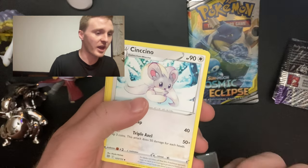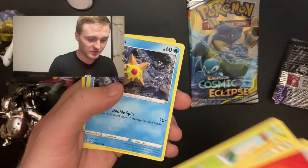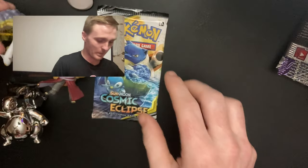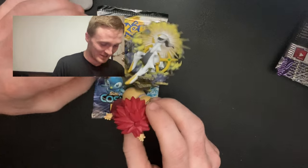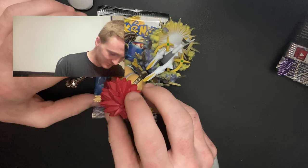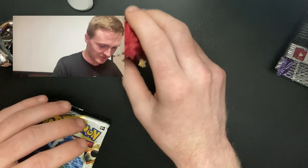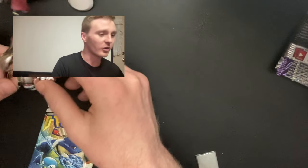Simischo, Floatzel, Riolu, Cherubi, Cinderace, Staryu, Cubchoo, and then a Clefable. Oh my god. Alright, come on cosmic eclipse — we need something. We'll stamp it with the Arceus. Come on. Put all of them on — the power of the Cubone, Arceus, Gaara. Does this even stand up? I don't think the Gaara can even stand up. That actually kind of sucks. Unless this is just uneven — I don't think the Gaara can stand up at all. They're probably not meant to stand, maybe I don't know.